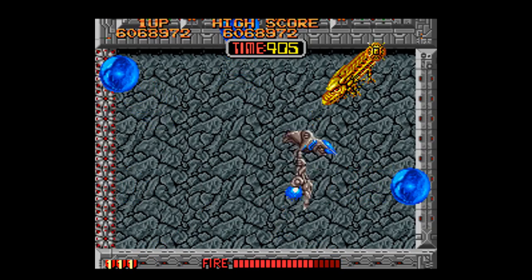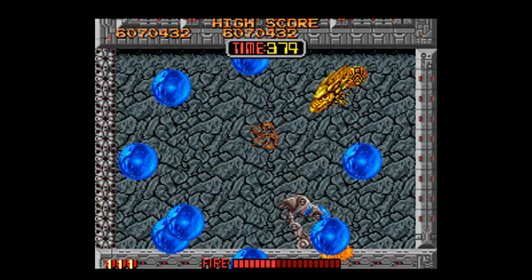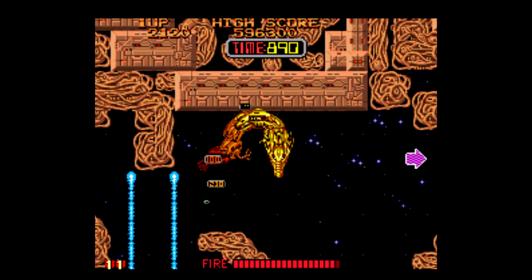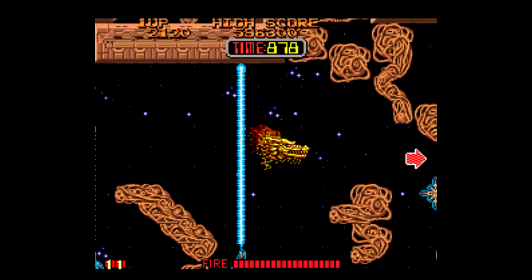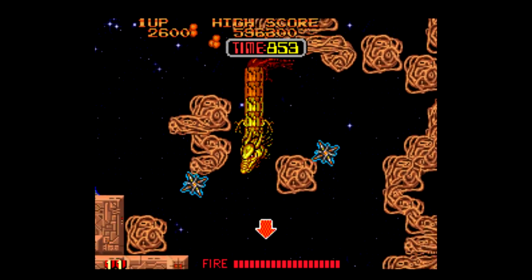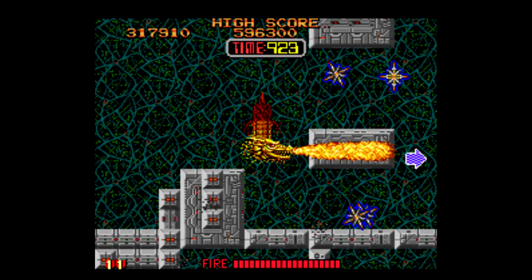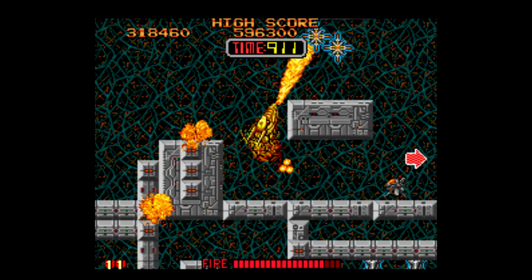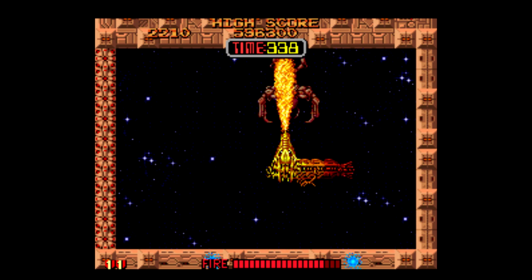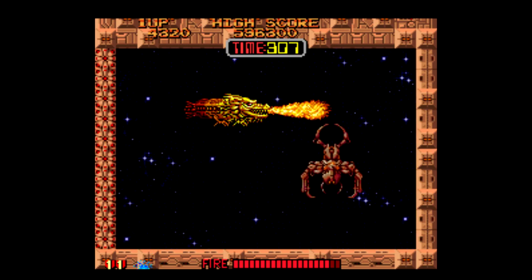CyValion was originally made for arcades by Taito way back in 1988, and it was designed by the same person who created Bubble Bobble, Fukiya Mitsugi. It got a home computer port in 1990 for the Sharp X68000, before finally getting a Super Nintendo release in Japan and in PAL regions in November of 1992. It was also released for PS2 as part of Taito Legends 2 in 2006. The original arcade version used a trackball, whereas you'll be using a D-pad when playing the Super Nintendo edition.